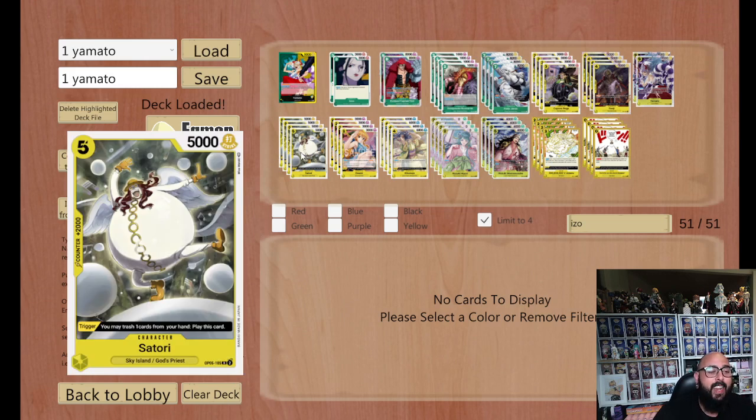Next up we've got Satori. Again, 2k counter, trigger — trash a card, play straight to field. Absolutely fantastic, can't go past it.